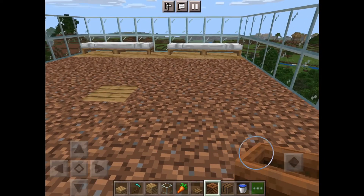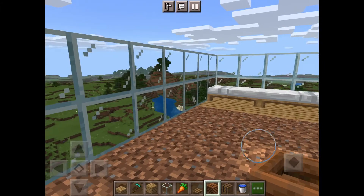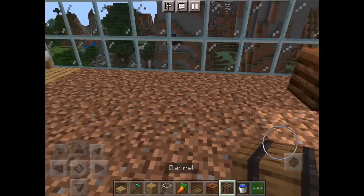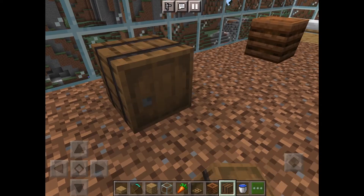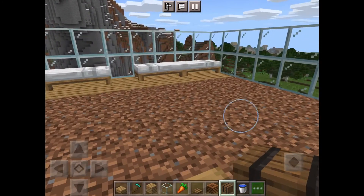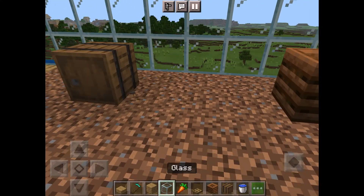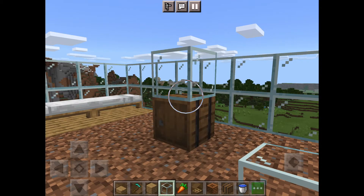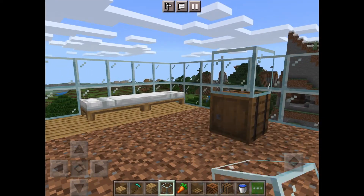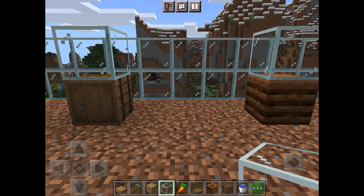After placing your beds, place your workstation blocks. I usually put them in a little L-shape away from the center — it doesn't really matter where, this is just how I do it. Then put a block on top of the workstation blocks (you'll have to crouch to place it) so your villagers can't get on top of them and trample your farmland.